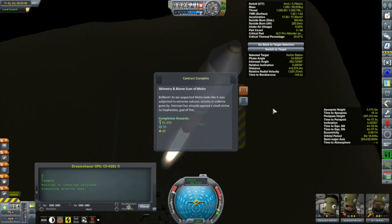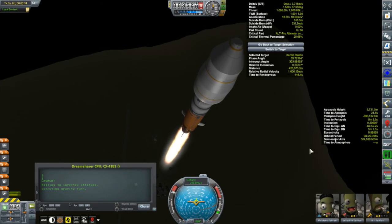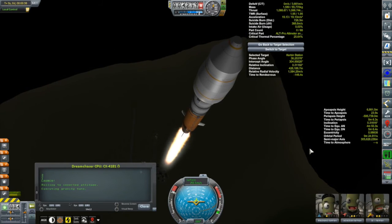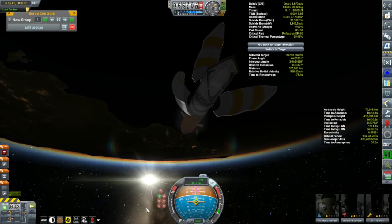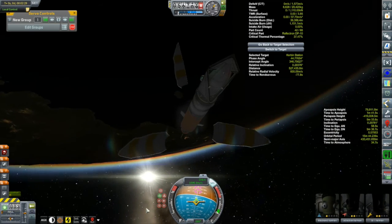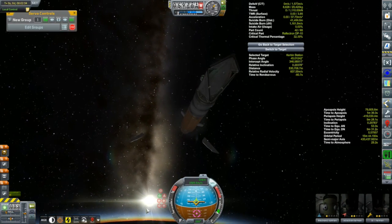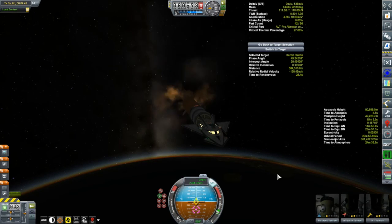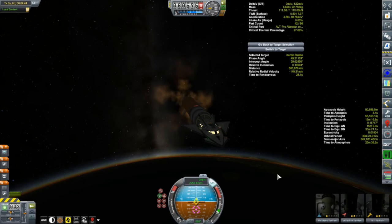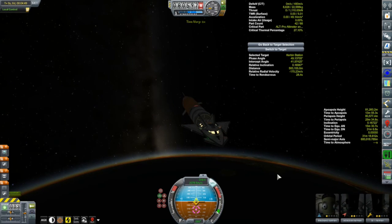Oh, a message — it was a message saying that my altimetry scan and biome scan of Moho contract is now complete. So I'll have to make a point of picking up another contract; that should free up another slot. I had the Dream Chaser built for some time, but I pushed it back because I was getting these Drez vessels out. But it's a few days until the next Drez vessel is coming out, so I had a little window to shoot this thing out.